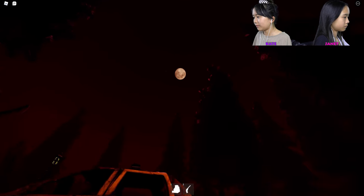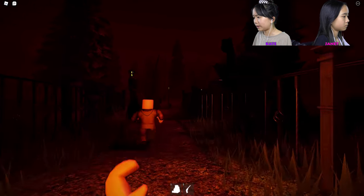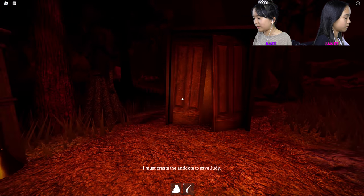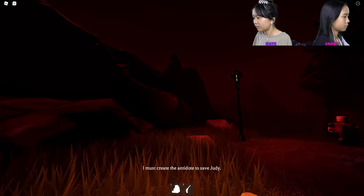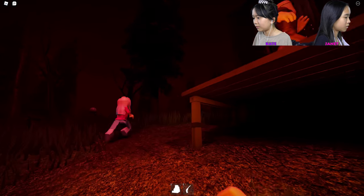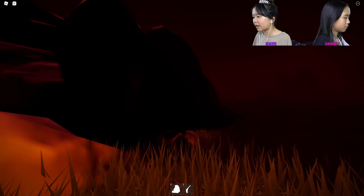She's going to go up here. Follow the path. Oh, that's creepy. Go through the door. 'I must create an antidote to save Judy.' How do we create the antidote? There's a weird — oh my gosh — eyeball-y monster. I think we have to create an antidote and then bring it to the door. I found the cauldron!